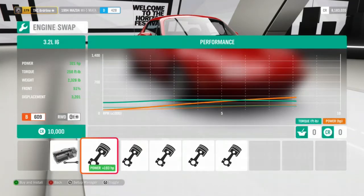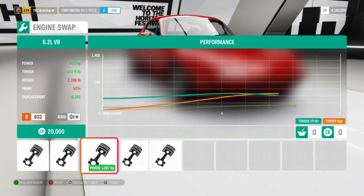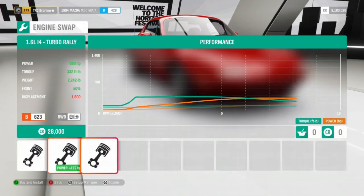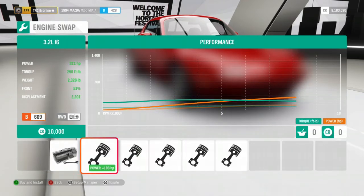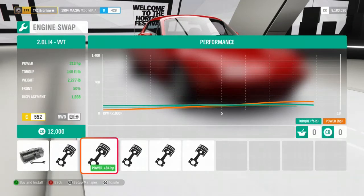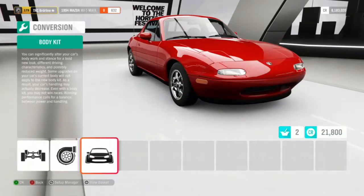We can leave the stock engine and put a turbo in it, but I'm going to engine swap. Our engine options are: the 3.2 liter i6 which is the BMW engine, the 2.0 liter i4 which is the Honda VTEC engine — a good, efficient option — and the 6.2 liter V8, which is the Chevy LS. That's my preferred engine, primarily because it has a one-to-one ratio between horsepower and torque at 415 horsepower and 415 foot-pounds of torque. So that's what we're going with, and we're going to throw a twin turbo on there.